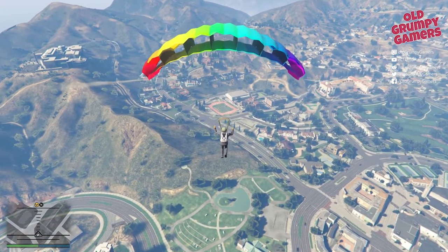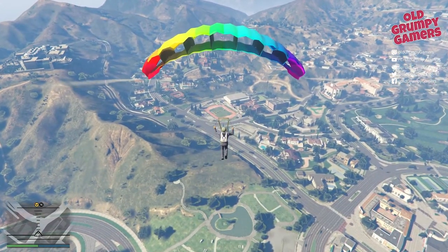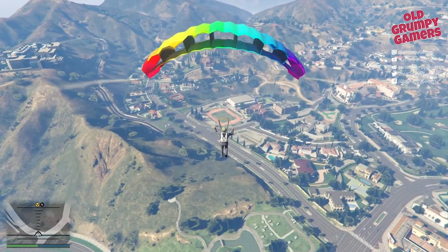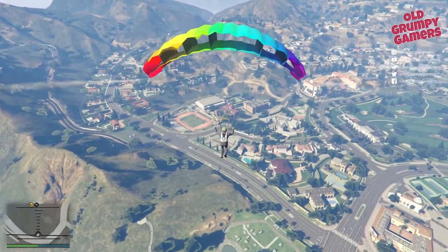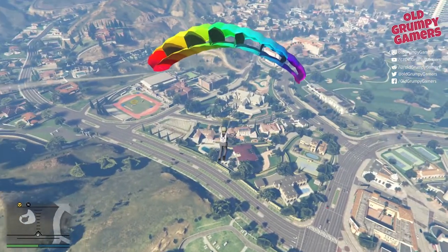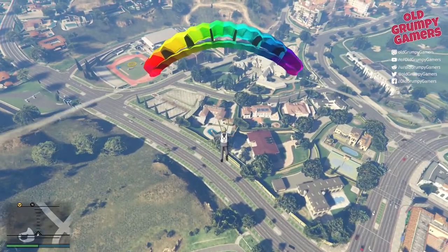There are a couple of school buses or army trucks or something in the way, which means that you have to come in from the right hand side rather than straight on, which would be just a little bit too convenient for GTA's liking. We're just adjusting the trajectory a little bit and you can see I'm just trying to scrub some speed and get some adjustment going.